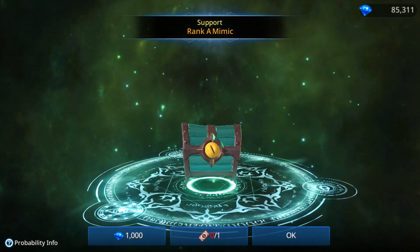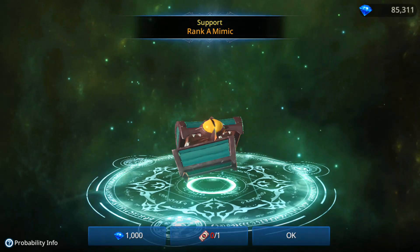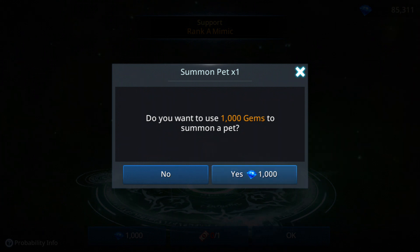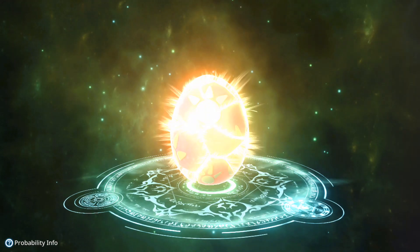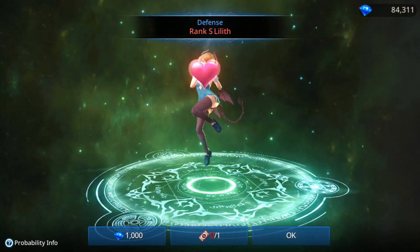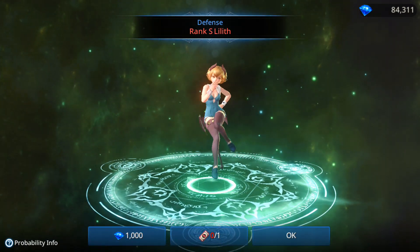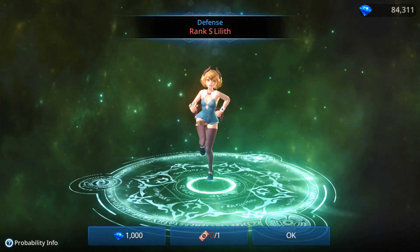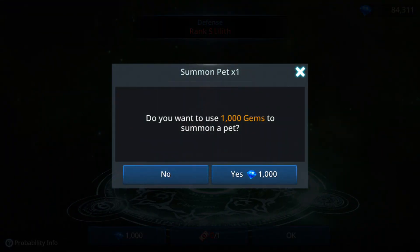So far it seems like you have a higher chance to get pets. I got one out of about five or six pulls. Let's try again — oh my gosh, two! I opened six times and already got two. This is pretty good drop rate. And I got the defense type as well — amazing, let's keep going.